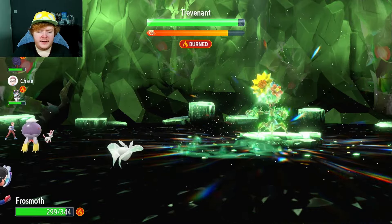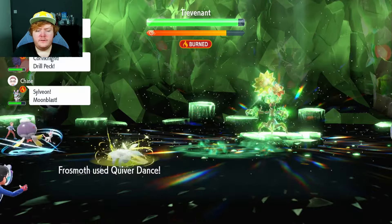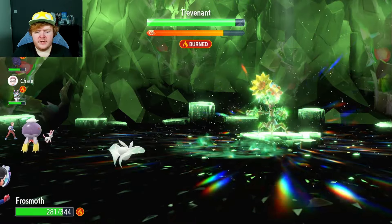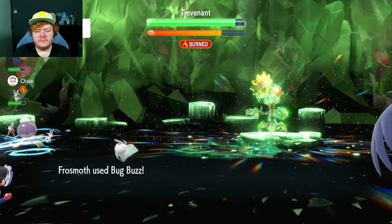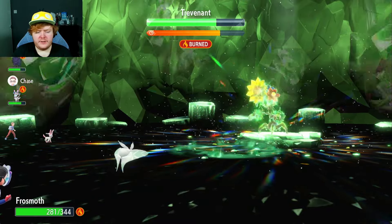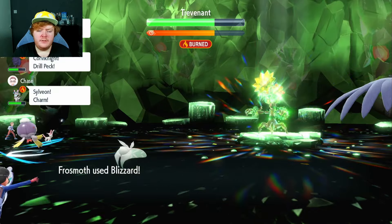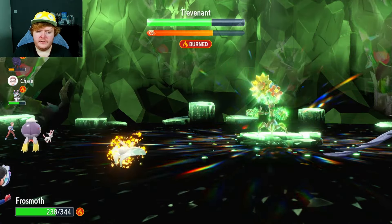Here's another Quiver Dance putting us on plus two. We get hit with a Shadow Claw — the only reason we take a lot of damage from Shadow Claw is if it crits. Another Quiver Dance puts us on plus three; it's doing like 18 damage, that's hilarious. Now we start using Bug Buzz — doing a ton of damage. We catch up to the timer, and we get a crit, which is nice. The snow isn't up but I want to use at least one Blizzard — we miss.